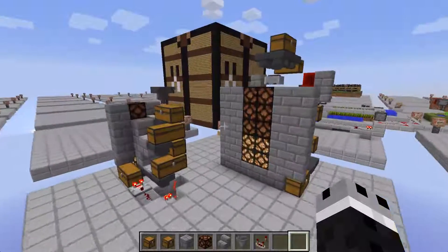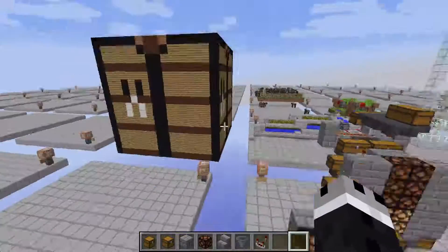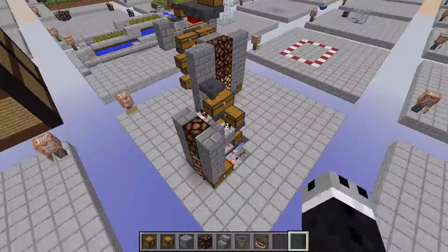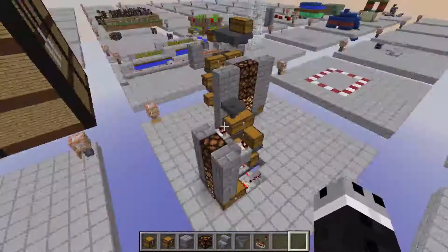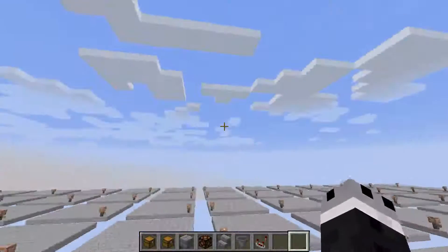Hello everyone, this is Shadow Studios 9 here. This is my tinker box map — I'm making things again. I can't help myself, I must create, it is my destiny.